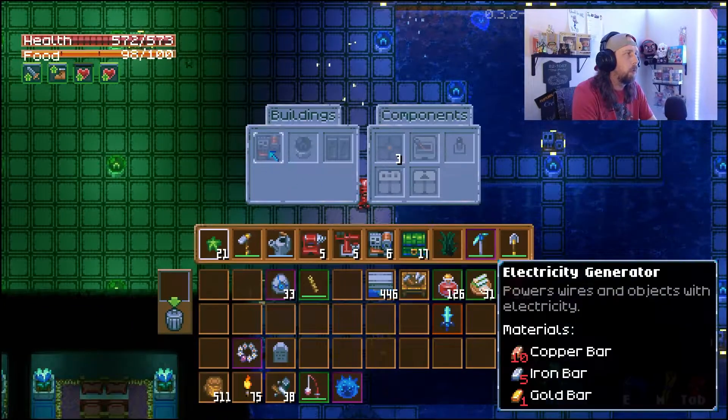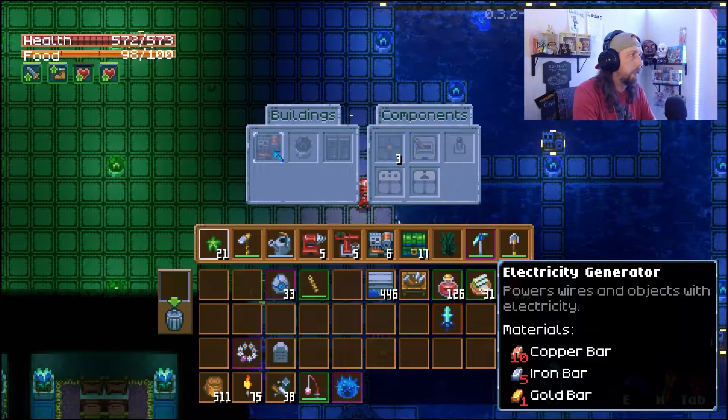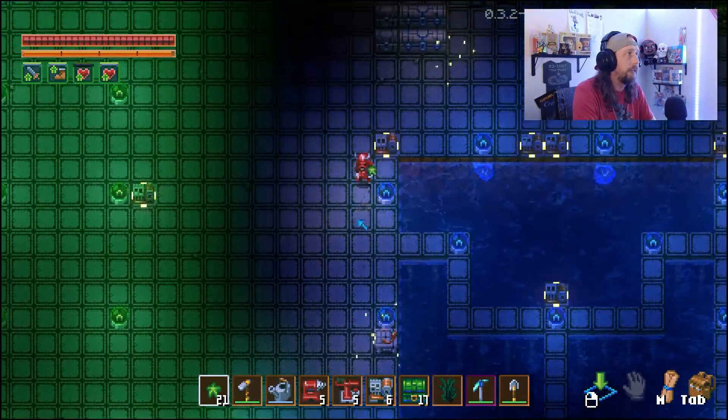Down here we have the electronics table. What we're going to need here is the electricity generator. This is going to power all of our drills and all of our robot arms, and that's going to give us our automated wood farm.